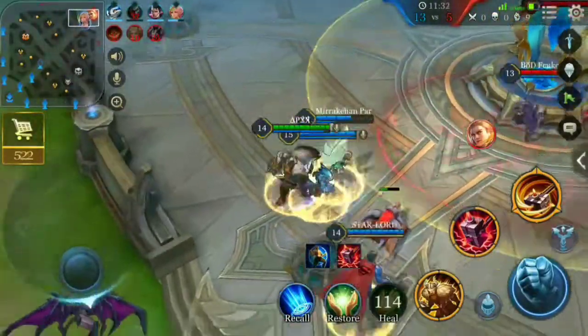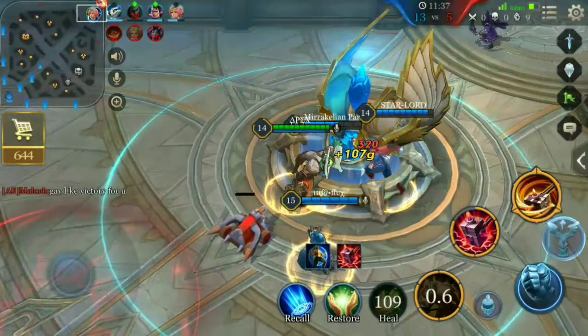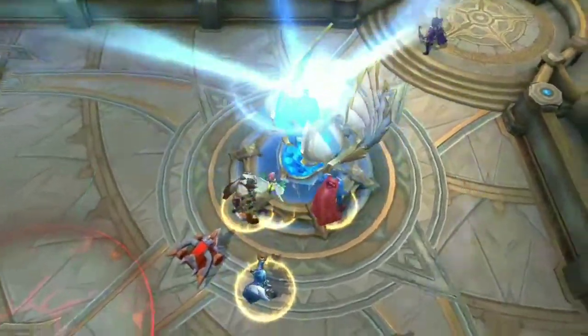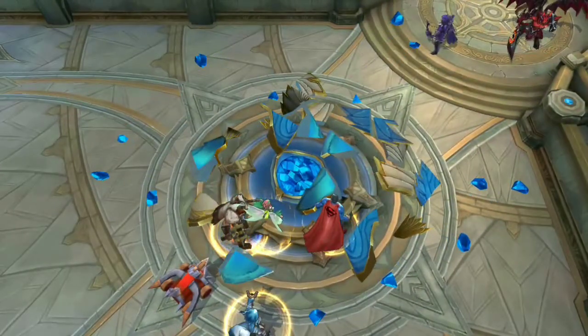Click the turret to target it directly — it won't hit a mini hero, it hits the turret itself. That way you take down the turret and push into the enemy base very easily.